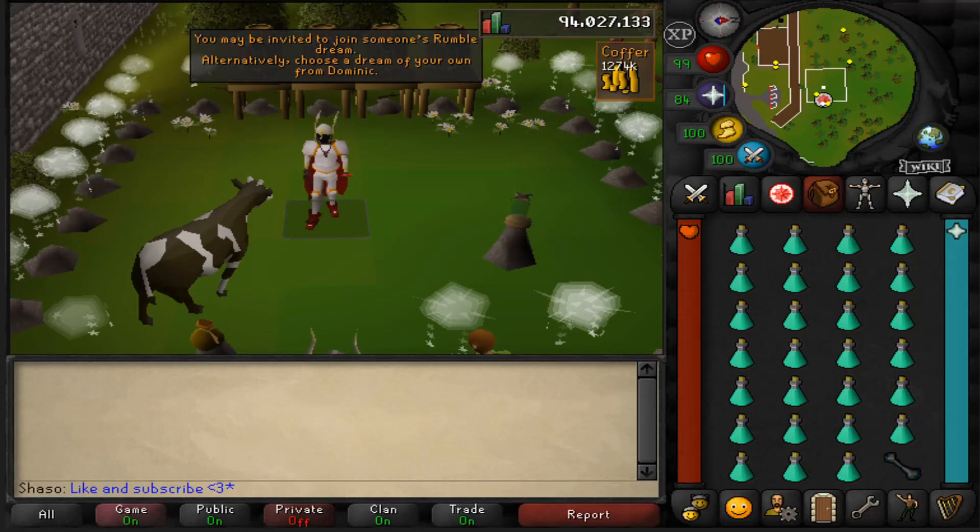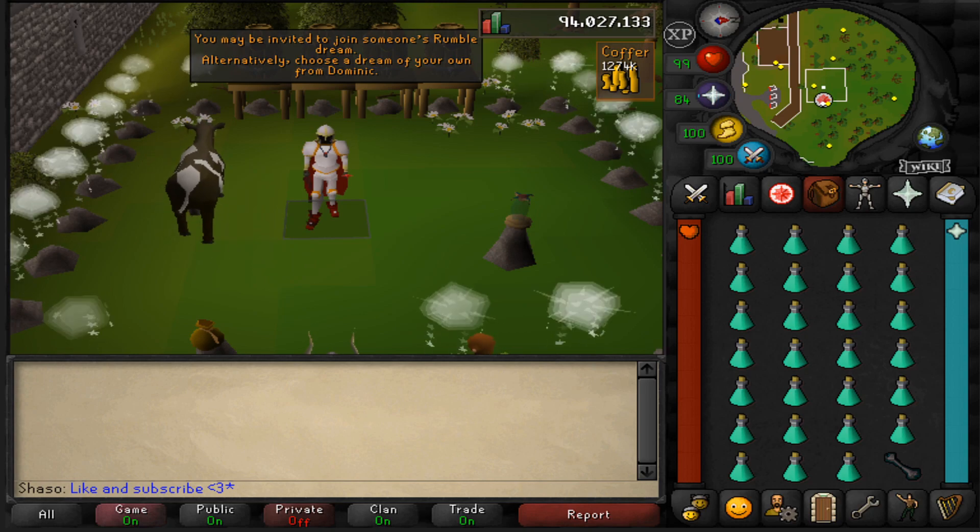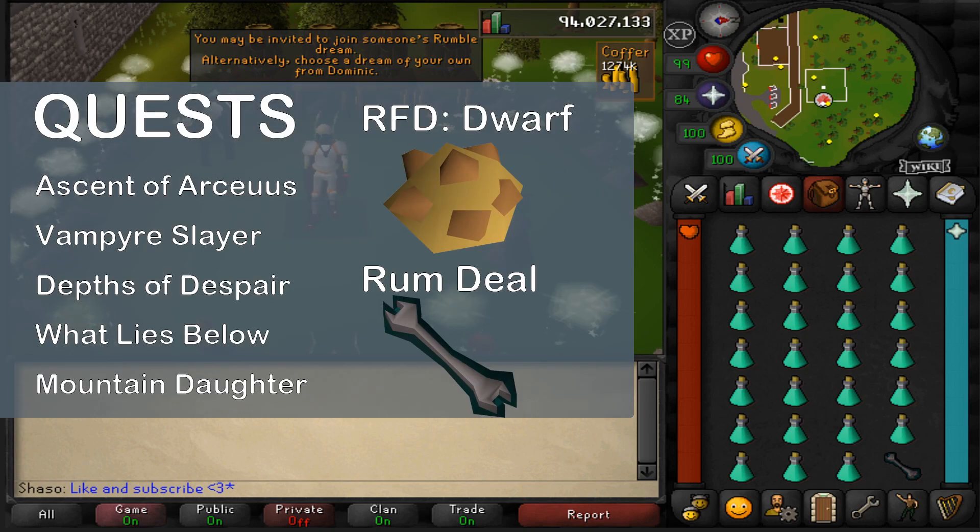Next, let's talk requirements. While Nightmare Zone doesn't have any specific requirements, you must have at least five quest bosses available to fight. I recommend Ascent of Arceuus for the Trapped Soul, Vampire Slayer for Count Draynor, Depths of Despair for the Sand Snake, What Lies Below for King Roald, and finally Mountain Daughter for the Kendal. These bosses are the best to fight for melee experience per hour.